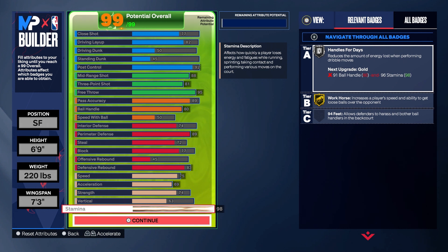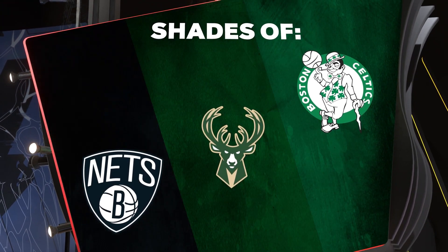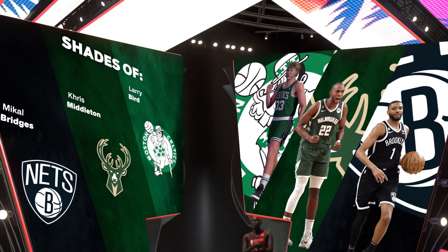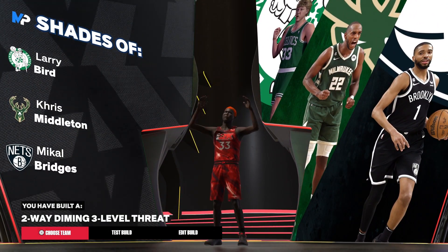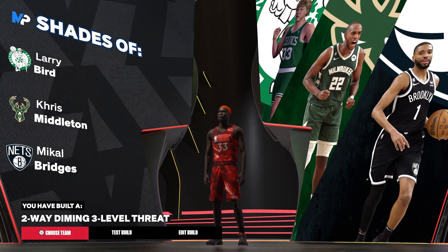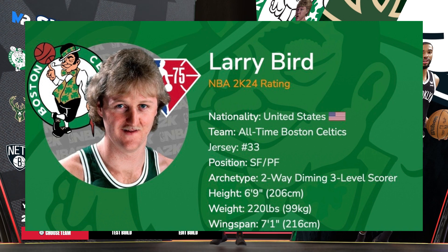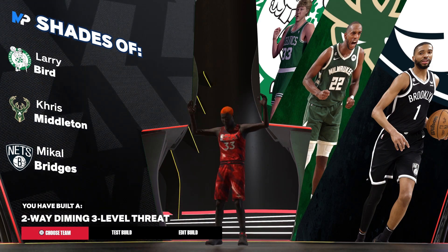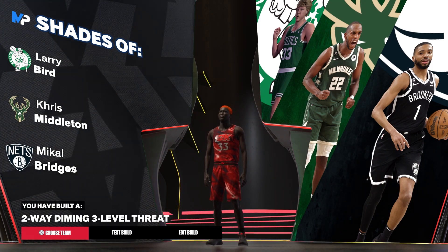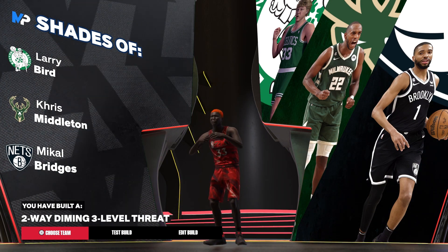Screenshot and do what you gotta do. Let me go ahead and show y'all the badges — Larry Bird himself is first on the list for people that care about that. As y'all can see the build name is a Two-Way Diamond Three-Level Threat, which is pretty similar to what his build is in a game. This is literally the best way you can make the build. Like, comment, subscribe, more bangers on the way, and I'm gone.